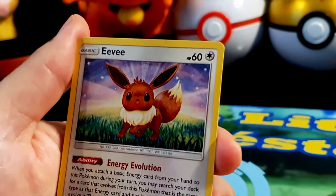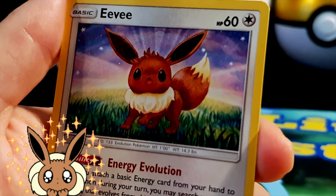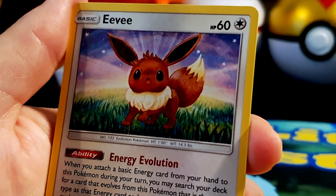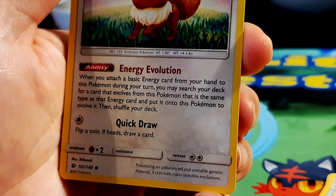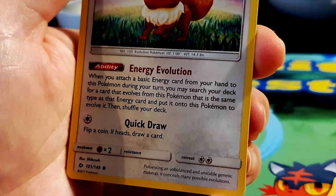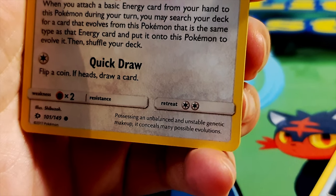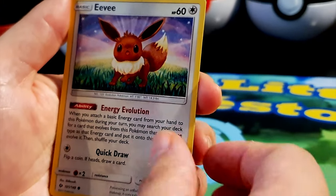Oh, a lovely Eevee! HP 60, normal type — the evolution Pokémon. It's got a watercolor-type art style, looking a little startled. Ability: Energy Evolution — when you attach a basic energy card from your hand to this Pokémon during your turn, you may search your deck for a card that evolves from it of the same energy type and evolve it. Move: Quick Draw — flip a coin, if heads draw a card. Weakness to fighting type. Illustrated by Shibuzo.